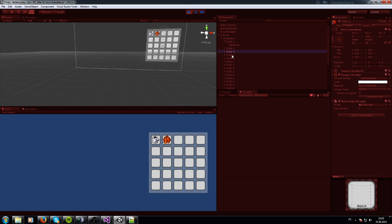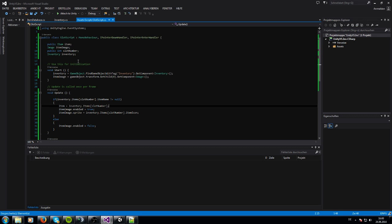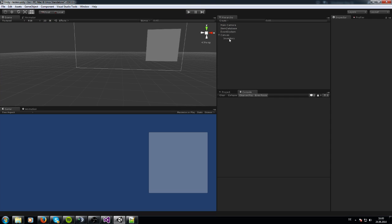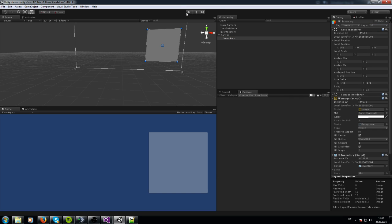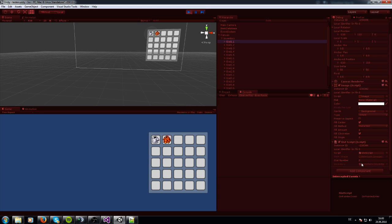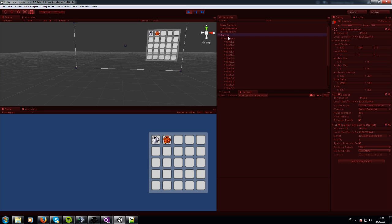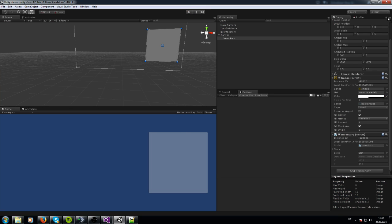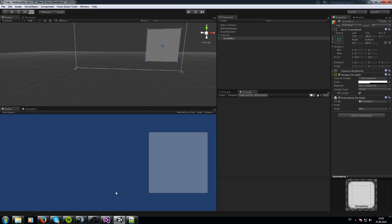I don't know why I can't see the item details right now. It might be a Unity bug. Let me try debugging it — but I still can't see what's happening. I'll have to look into it later.